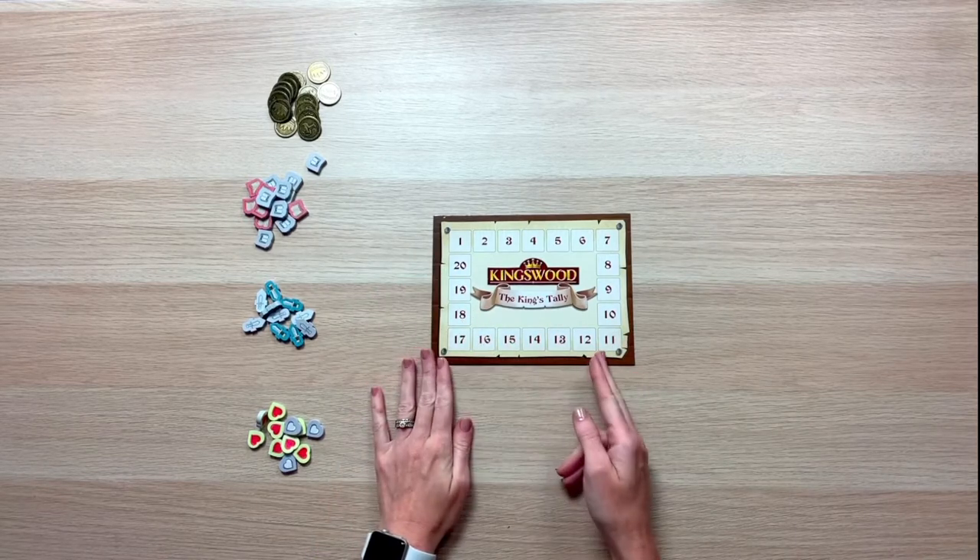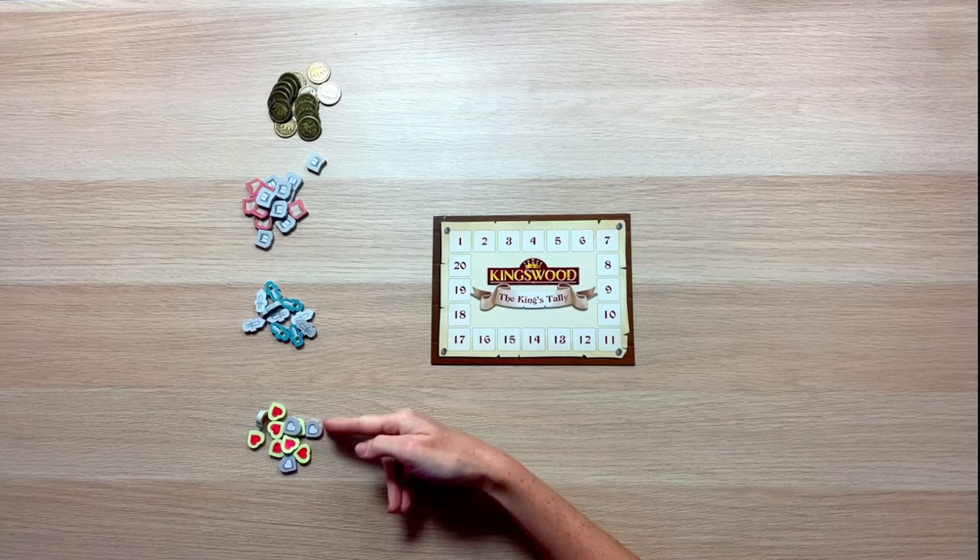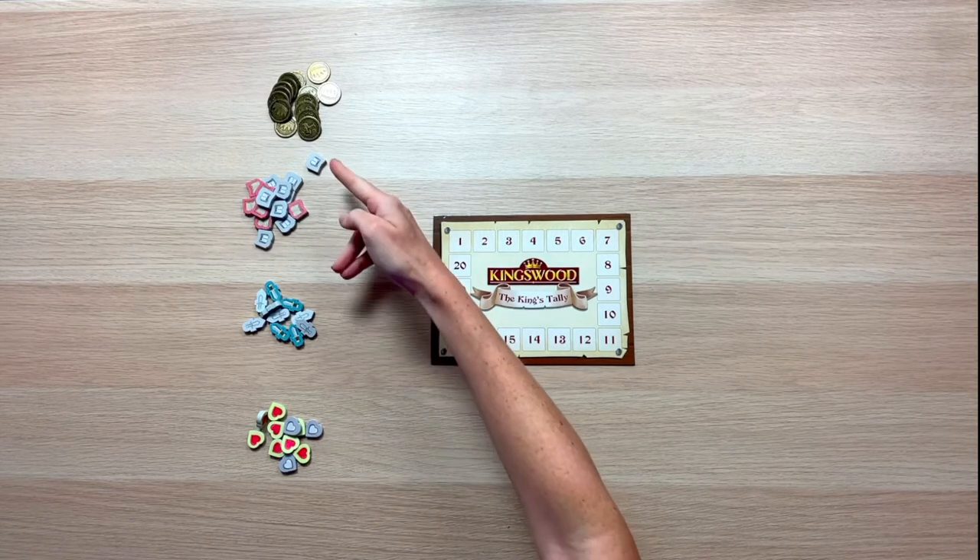To get started, I've put out our central fame board, which is basically our score tracker for the game. I've also put out our heart, sword, spellbook, and coin components, just so all players can have them within reach.